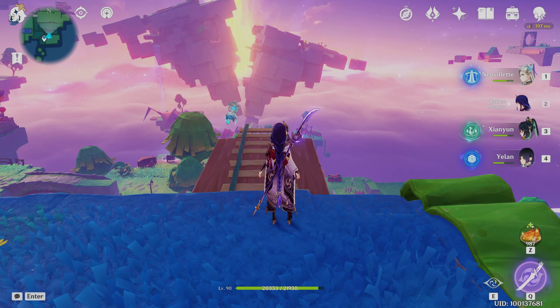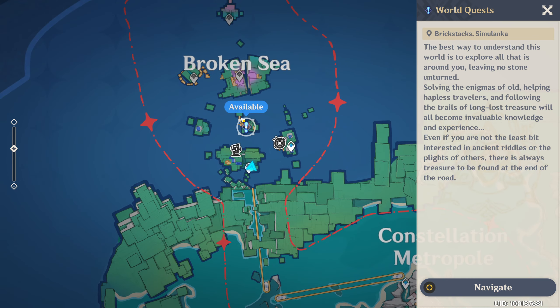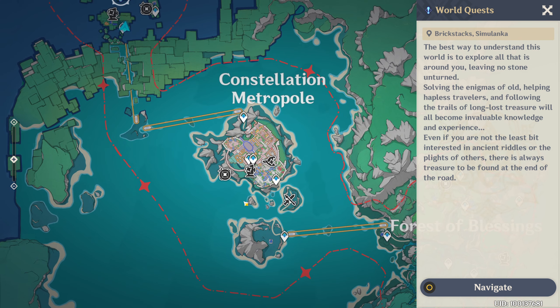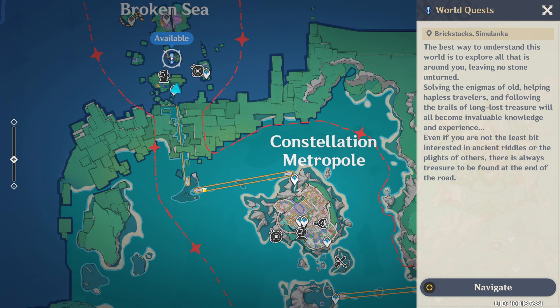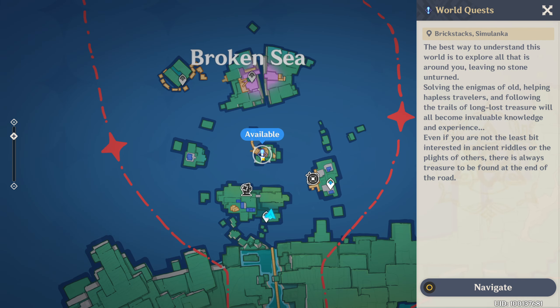Hello guys and welcome back to my channel. In this video I will show you this new world quest available at the Broken Sea of Simulanka. This area will be unlocked once you complete the previous main story, and then just come here with the train and the world quest is right here.